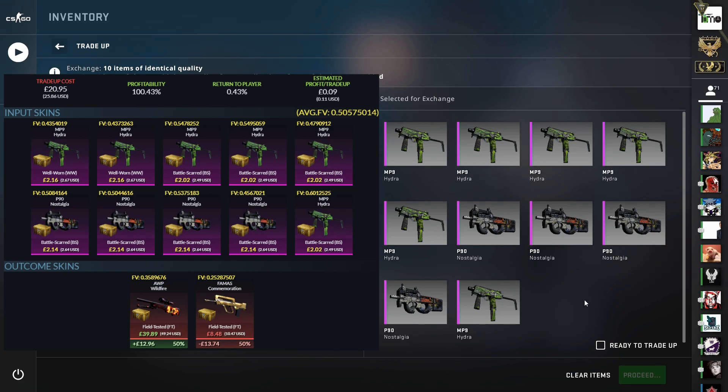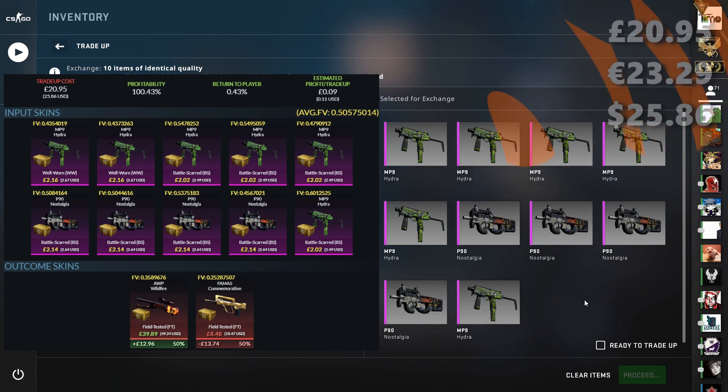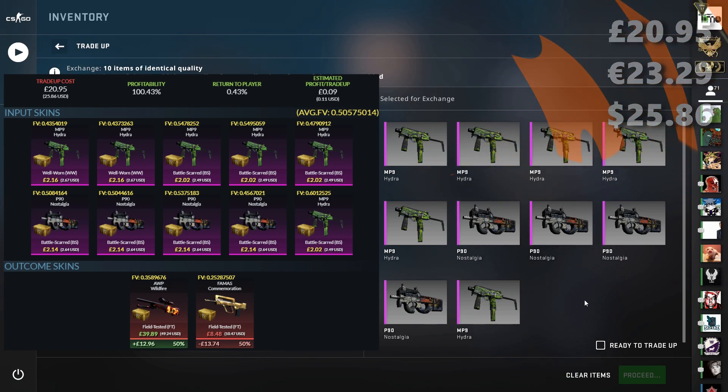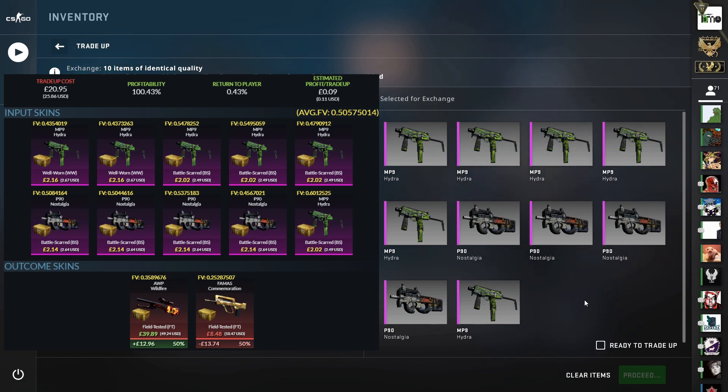Using an average float of 0.505, you could use two good battle scarreds instead of the well worns and still keep the AWP in the 0.37 range for field tested. The cost for this one is around £20.95 — €23.29 or $25.86. It's a 50/50 coin flip: either the beautiful AWP Wildfire or the FAMAS Commemoration — the 'golden destroyer of dreams.' It's a nice skin but obviously a big rip if you're trying to do this trade-up.